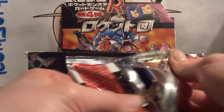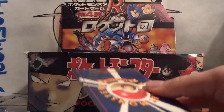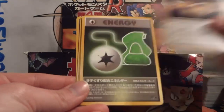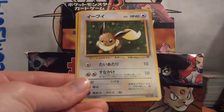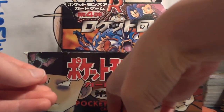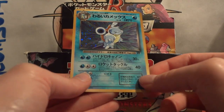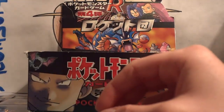Unless I mis-read the list — I did just kind of scan it during part one. Pack 16: Digger, Abra, The Boss's Way, Potion Energy, Magnemite, Kadabra, Zubat, Eevee, and Impostor Oak's Revenge. And my holo — another Dark Blastoise! It's not one of the cards I'm looking for, but I'll take a duplicate Dark Blastoise.